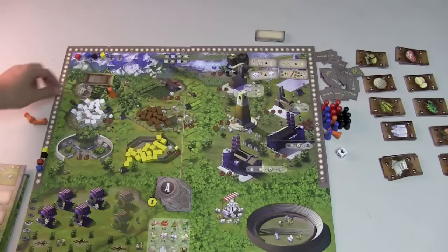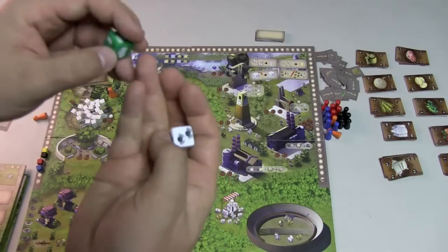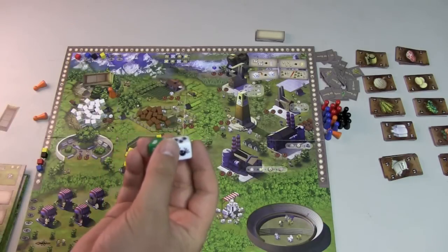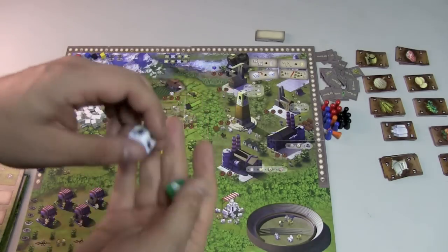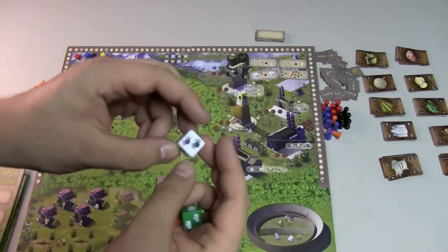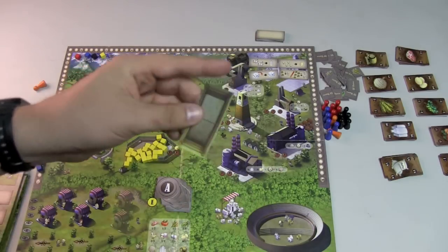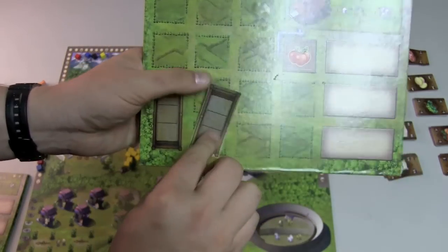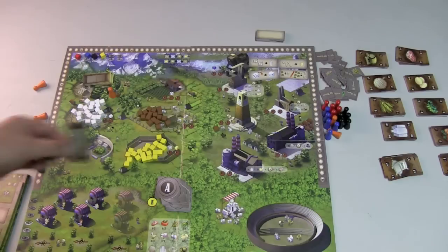When you have a worker up here, you're going to roll a die. This game comes with a die with one shoe and two shoes, and one, two, and three spiders — spiders and shoes have nothing to do with the game, that's just the company's logo. This die has four sides with a one and two sides with a two. If you roll a one, you put a new place in your farm to store animals. If you roll a two, you have a spot to put three animals. If you take both spots, you can simply take the one for three animals.